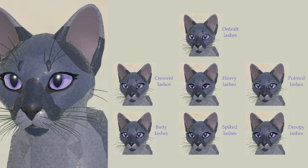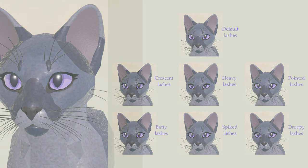So we got the default lashes, the crescent lashes, heavy lashes, pointed lashes, baddie lashes, spiked lashes, and droopy lashes. This makes me so excited! Tag yourself — what characters would you have with these eyelashes? I want to know, and I will see you guys all next time, bye!